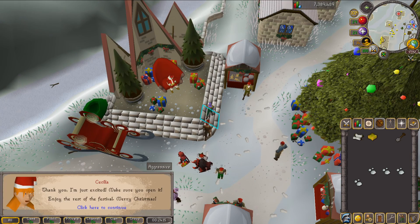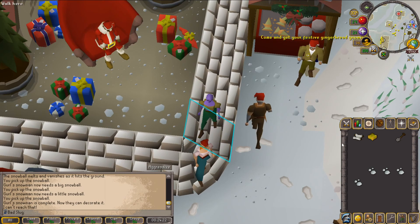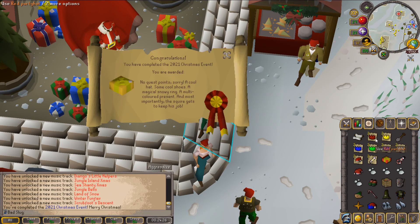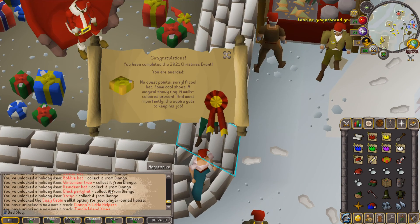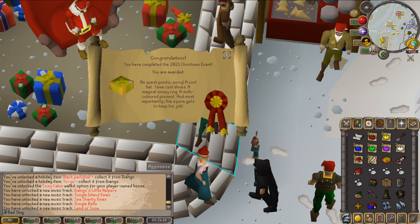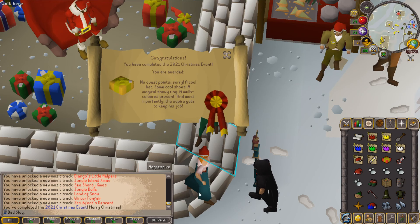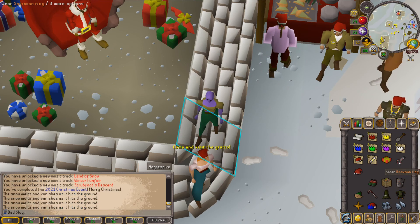Falador has been made over for the holidays and the Christmas event has been completed. Let's open this present — holy moly, we just got so many things! Wow, I just got so much stuff. I guess I'll drop all of this.